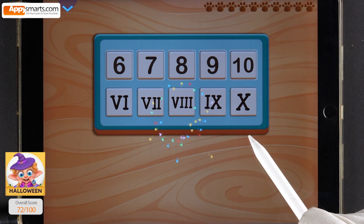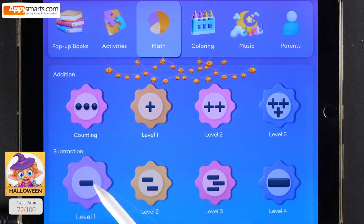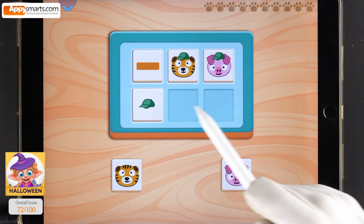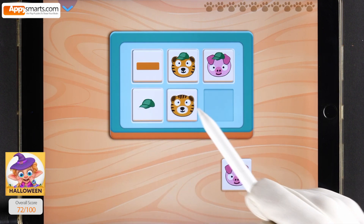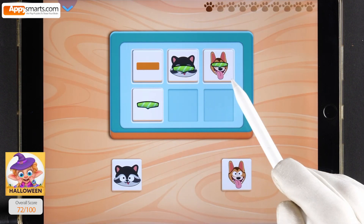1, 2, 3, 4, 5, 6, 7, 8, 9, 10. Remove all the hats from the animals.